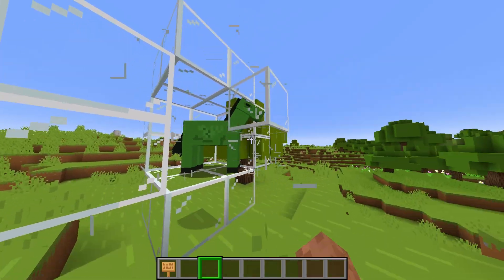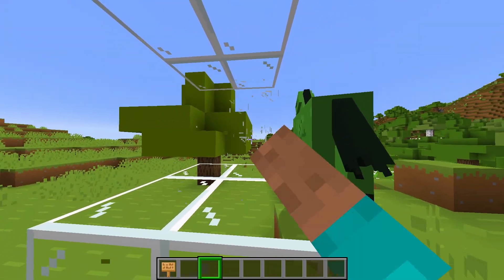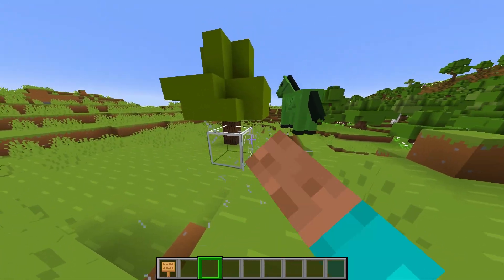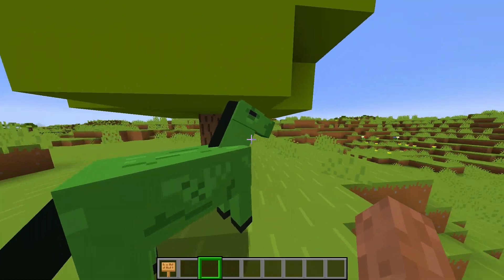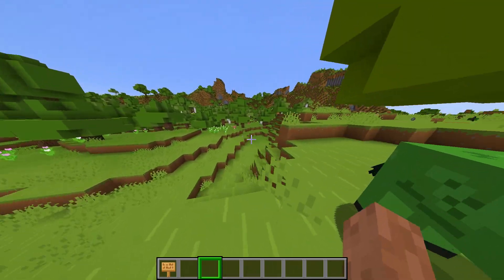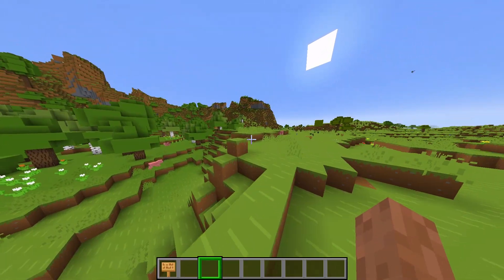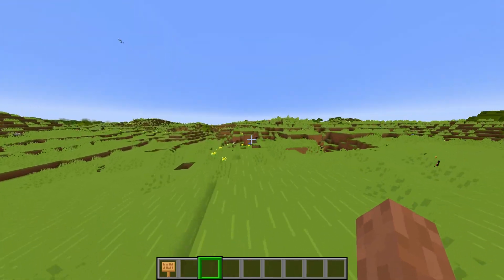Another one I would say is probably the zombie horse, because he's someone that doesn't even spawn in the game. The skeleton horse does, but the zombie horse just does not even exist in the game. He really doesn't do anything. I think there's a spawn egg for him, but he just doesn't spawn naturally. So it's kind of weird that he's in the game.